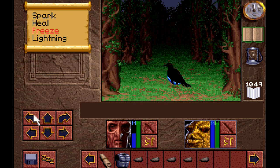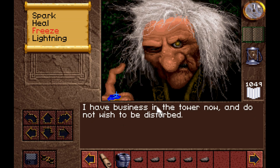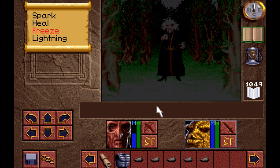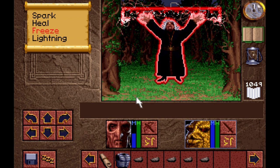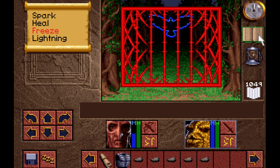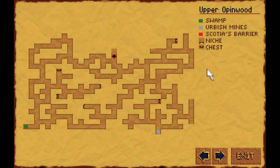Uh-oh. You fellows have become bothersome. Don't press your luck — you don't want to make me angry. I have business in the tower now and I do not wish to be disturbed. Uh-oh, this is not good. I wish you would just stay and fight. He's too weak, that's why she can't fight.